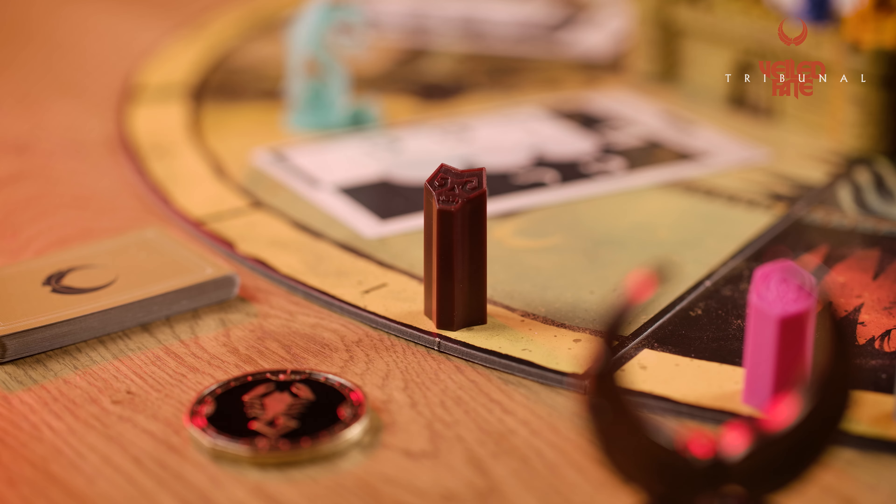To set up, place Hadria in the Abyss and set her renown marker on the one space. Then shuffle the favor cards together. If playing with fewer than six players, remove one of each type of favor card before creating the favor deck.